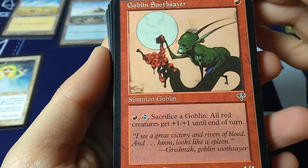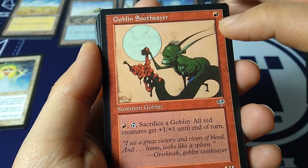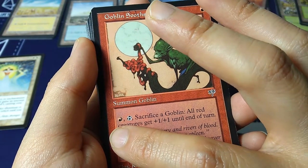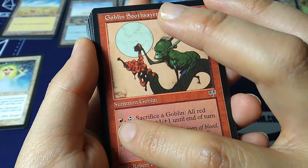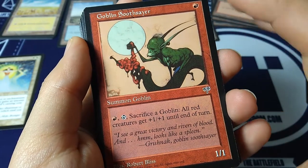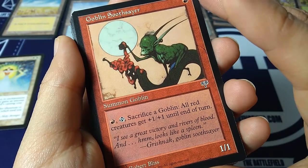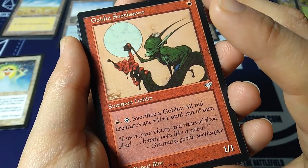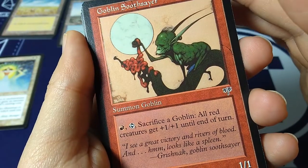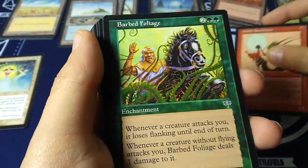Here's a Robert Bliss — I love his stuff. His art is very cartoony but still realistic in a way. Goblin Soothsayer — one drop in red for a 1-1. Tap, sacrifice a goblin: all red creatures get plus one, plus one until end of turn. A reusable effect for your horde — pretty cool. 'I see a great victory and rivers of blood' — and look at that goblin with his guts out, divining what's happening, all naked and happy with the sun and the moon. Great art from back in the day.